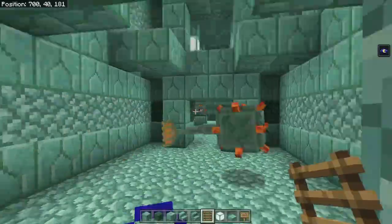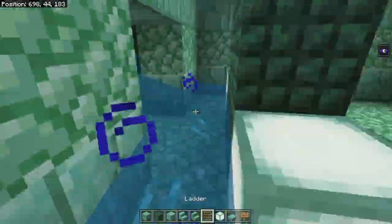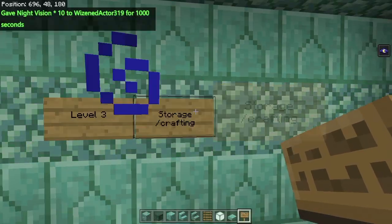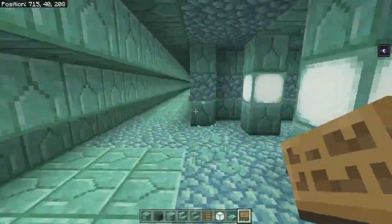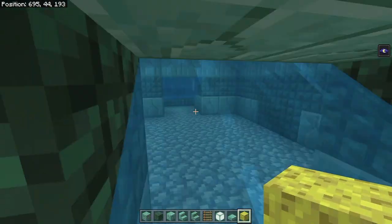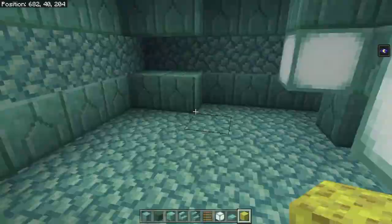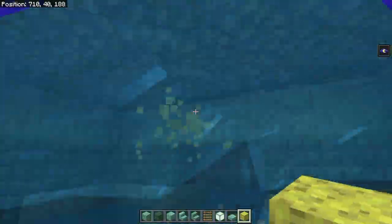It doesn't help that there are staircases and unsuspected gradients — there are little slopes that you wouldn't suspect, but then when you follow them, you end up in a different level that you didn't want to be in. The next thing, of course, you want to do is to separate the different areas. Designate an area for your crafting area, designate an area for your farms. Once you've done that, it's going to be much easier to build in the ocean monument, because you already know what you're going to build in the different spots.